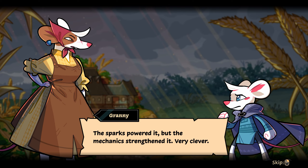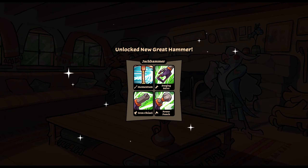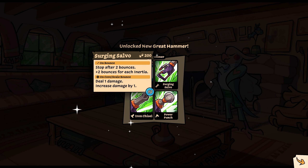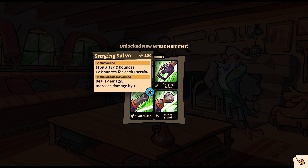Oh, we leveled up. I like the weird marshy one — how it's kind of techno-y. Oh, the jackhammer. This was a later design. Sparks were starting to get less common — much less common. And even everyday motes were weakening and fading, along with everything else. Zinnel decided she wanted to make up for the less powerful enchantments by changing the design. Sparks powered it, but the mechanics strengthened it — very clever. Nobody was more resourceful than Nettle.